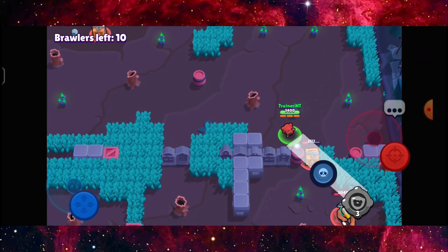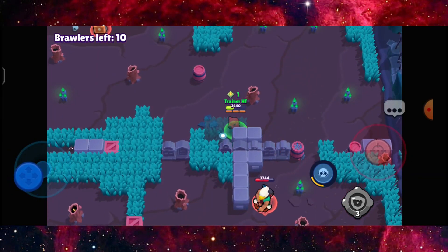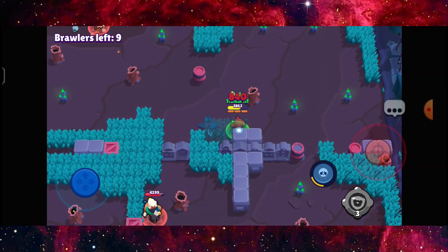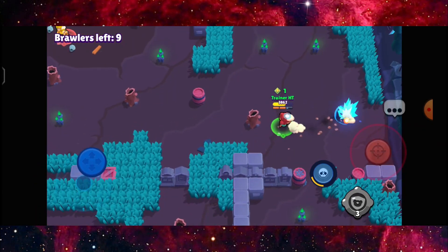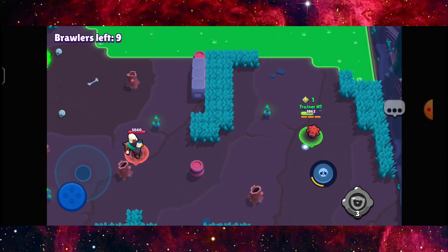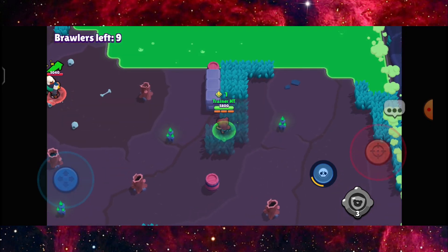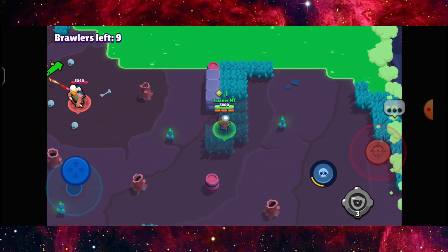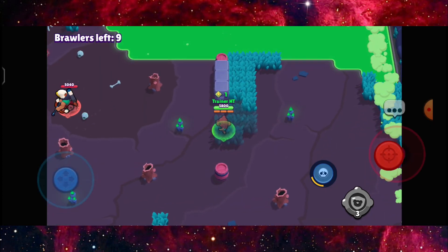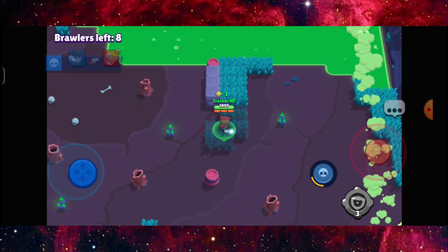Bo is there. The thing about Bo is if you do constant damage towards a brawler — with just six shots you get eliminated — so it's really scary. Bo is almost a long range brawler and his reach is long enough if your accuracy is good. One brawler is out, seven to go, excluding me.